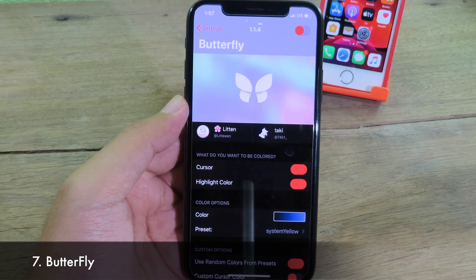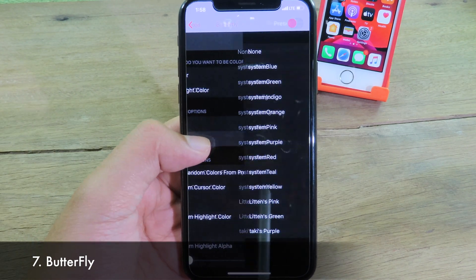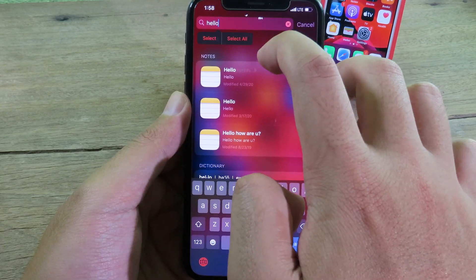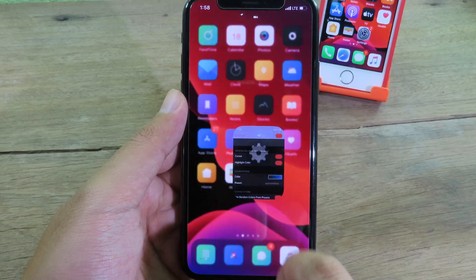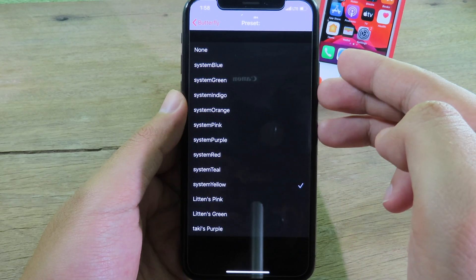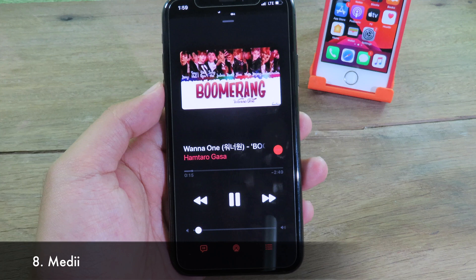Butterflies allows you to customize the color of text selection. You can select a preset — for example I'll select this one and you can see the custom color applied. You can change the color in settings, and there are many presets to choose from: blue, green, and so on.